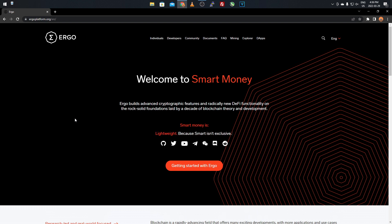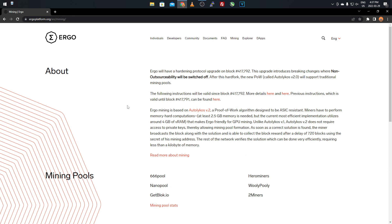I'm not endorsing or sponsored — I just go where the profit is. On the website it reads: 'Ergo builds advanced cryptographic features and radically new DeFi functionality on the rock-solid foundations laid by a decade of blockchain theory and development.' They've been building upon the technology for years. We're going to click on the mining tab to look at the algorithm details.